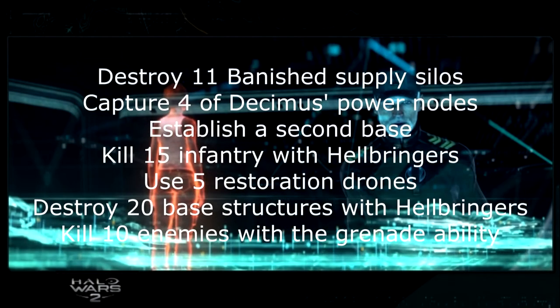The next objectives for A New Enemy are more straightforward. Capture four of Decimus's power nodes, which are indicated on the map by a lightning bolt icon. Establish a second base — there's one off to the right with a banished site; destroy it and build your own base on top. Kill infantry with Hellbringers. Use restoration drones five times — you don't even have to heal a unit, just activate it and it'll count. Destroy enemy base structures with Hellbringers 20 times, and use the special grenade ability 10 times with Marines.